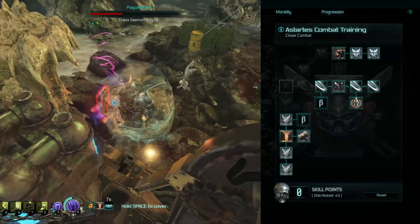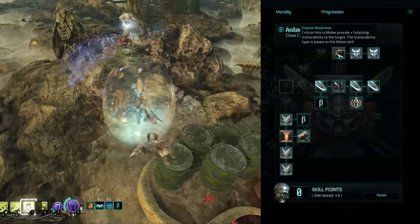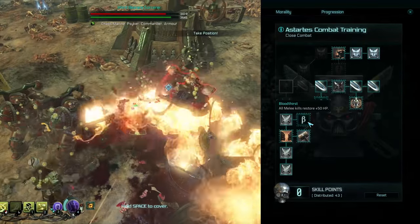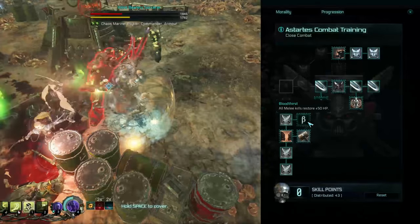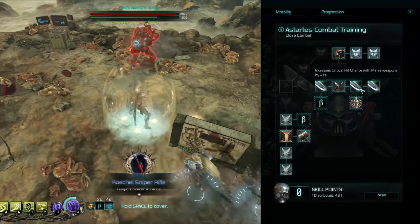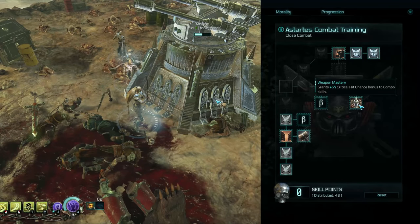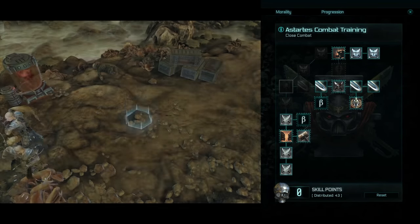Then we go over to the close combat tree. The next thing I picked up was melee critical hits applying a vulnerability, which stacks — basically another 10 damage to the target, handy for big targets that take a while to bring down. I would strongly recommend going all the way up to get an extra 50 hit points per melee kill — very handy for sustainability. You've also got seven percent damage against single targets and against three opponents at once, which is very useful. You also get extra damage when you're low on life, more damage after a dodge roll for three seconds, and five percent critical hit chance for combo skills, which is basically your left click on most melee weapons.